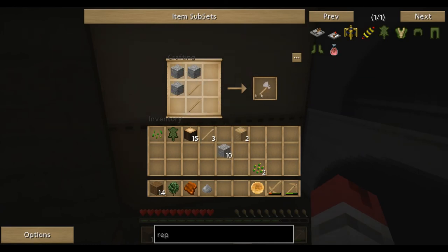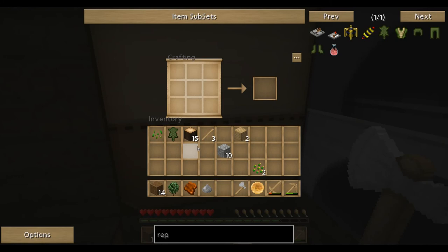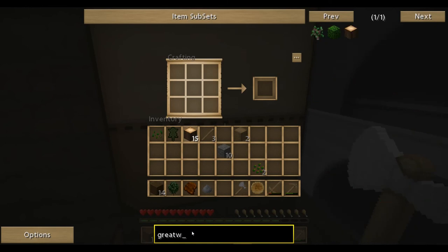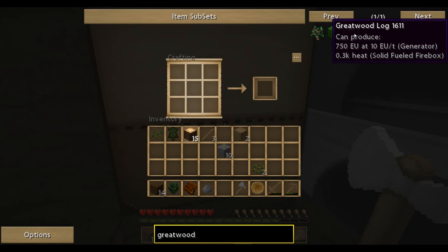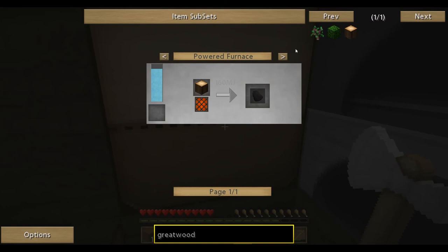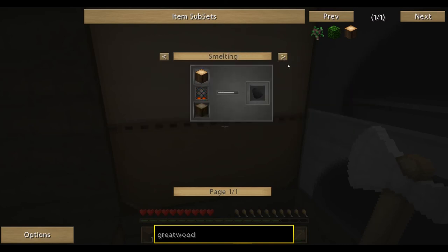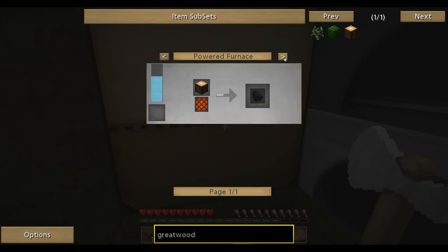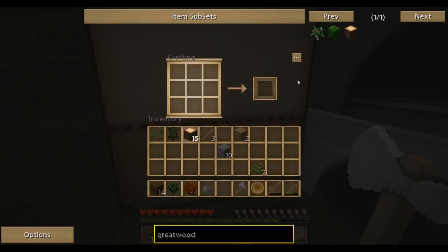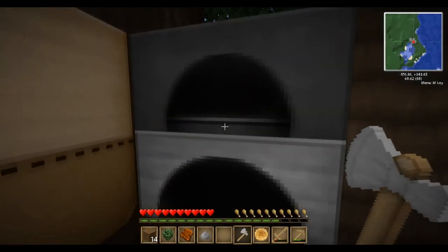Actually, what can I use? Let me just have a look. Great wood log - it can turn into charcoal, can be smelted into charcoal, used for some fuel, power a furnace. So I can only use it to smelt with.